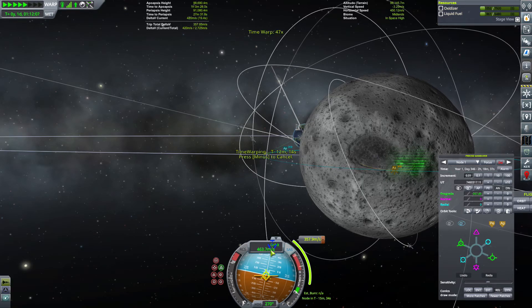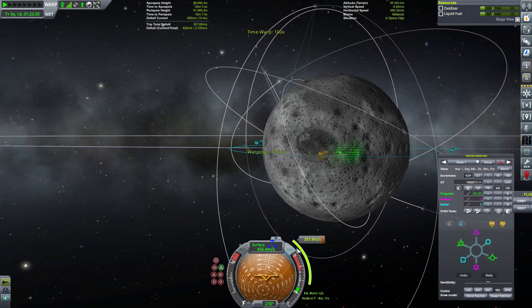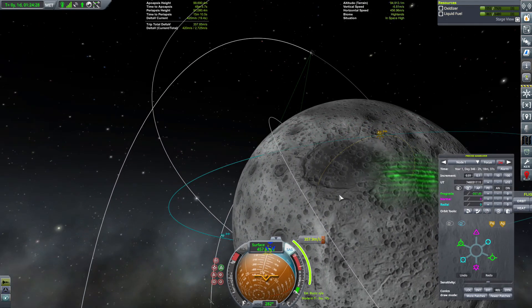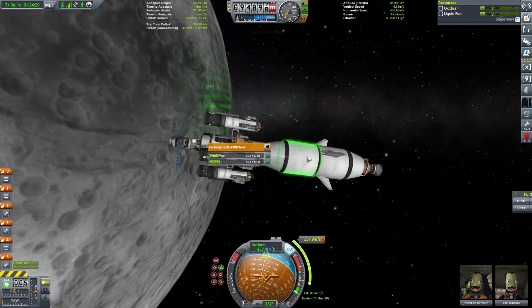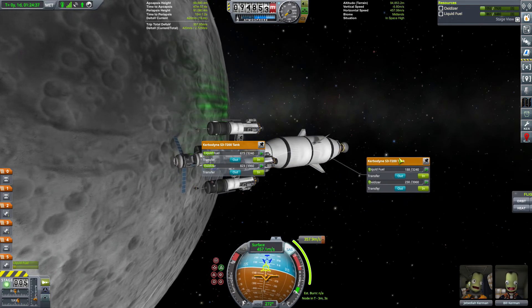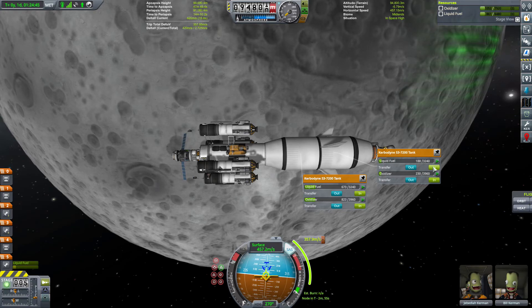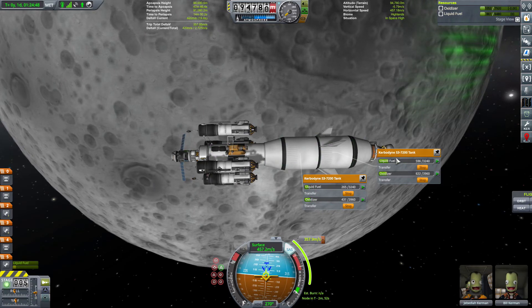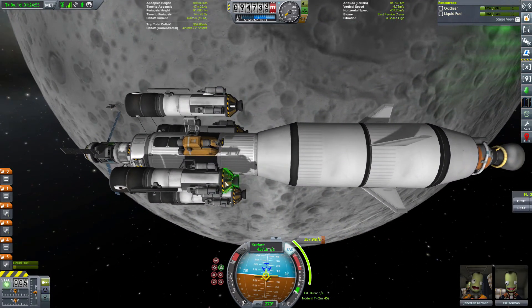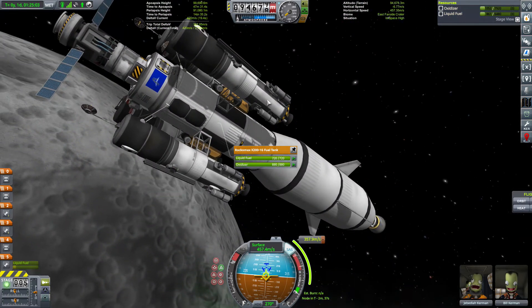Jetzt worpen wir uns mal da ran. Ich denke, dass der Manöverpunkt hier fast Retrograde ist. Ja, wir drehen uns richtig. Super. Ich würde ja fast sagen, wir brauchen mehr Treibstoff unten, damit wir so ein bisschen Schwerpunkt nach unten kriegen für die Landung. Wo habt ihr eigentlich Treibstoff? Ach, da ist auch ein Roccomax-Tank drin.